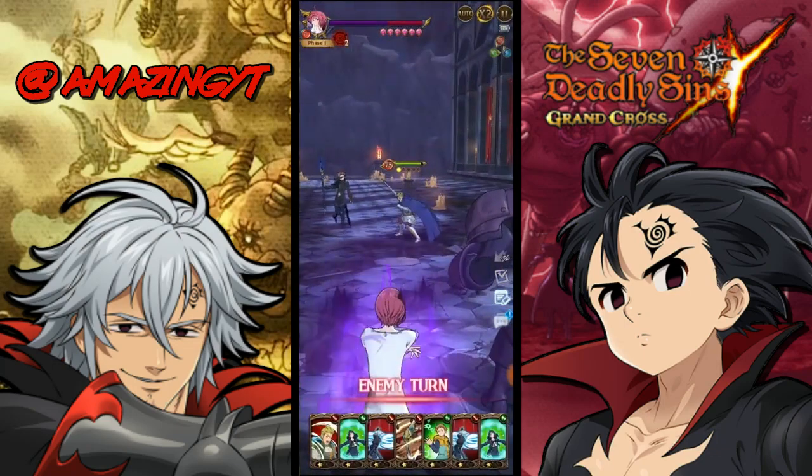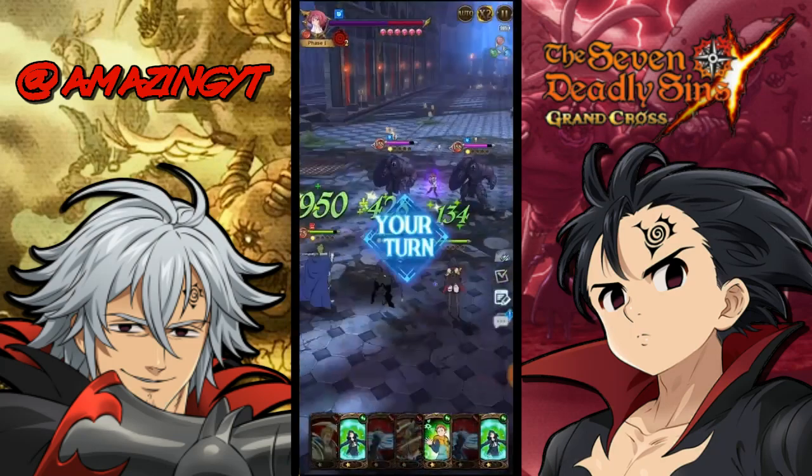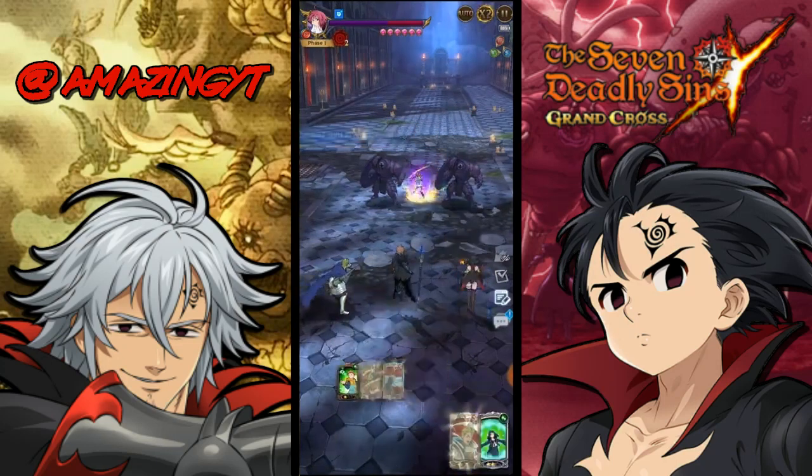We're going to do the cleanse because he's going to do an attack disable, then we're going to do the super cyclone and the AoE alt reduction. We also get a Lilia cleanse, which is really good.